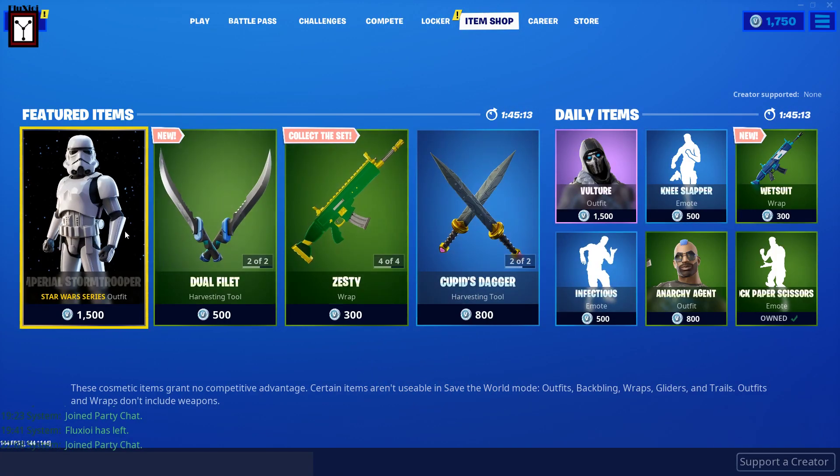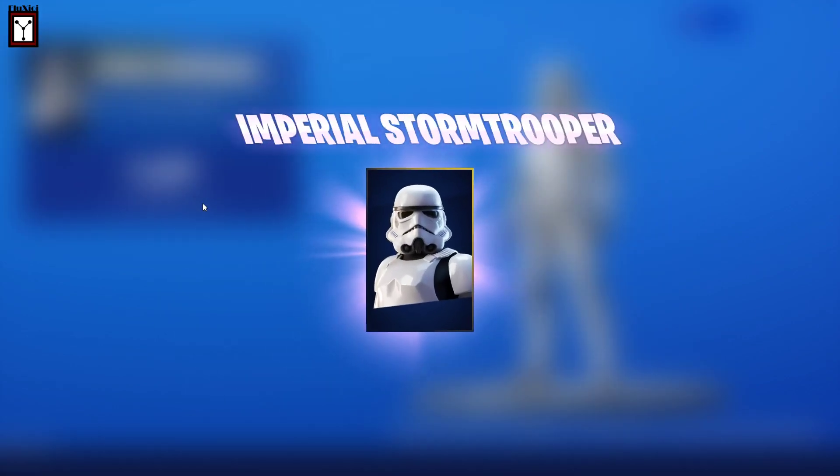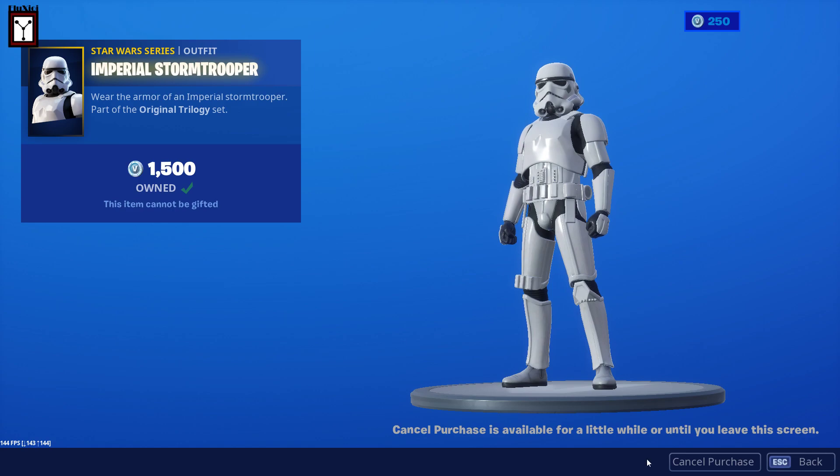I can't do that one, so we're gonna do the Stormtrooper instead. We'll click purchase — oh no, we've clicked the wrong thing! So you see, 'Cancel Purchase' has appeared. The new cancel purchase is available for a little while, or until you leave this screen. We don't want the Stormtrooper — we want the other one — so we can just click cancel purchase.